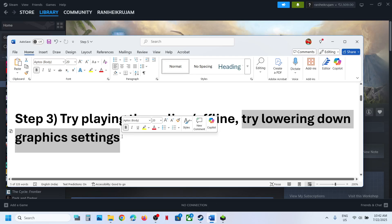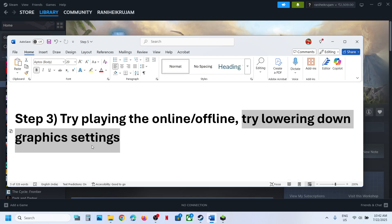Also try lowering your graphics settings. Go to the video settings in the game. If resolution is set to 4K, try 1920x1080p or even lower. Try windowed mode and lower all graphics settings, then check.